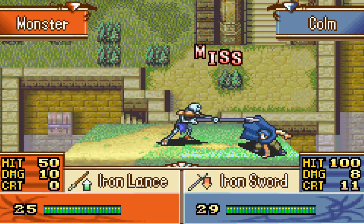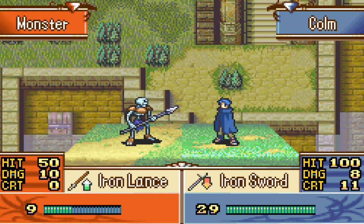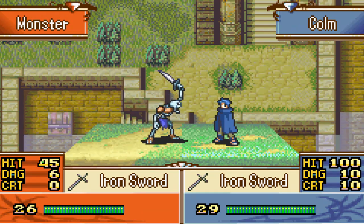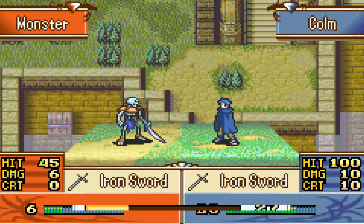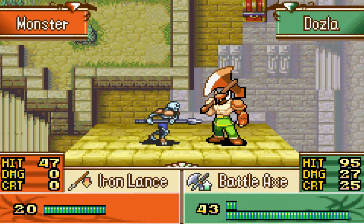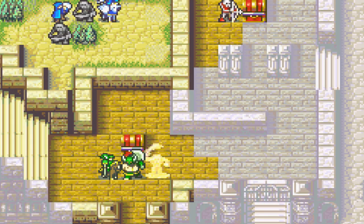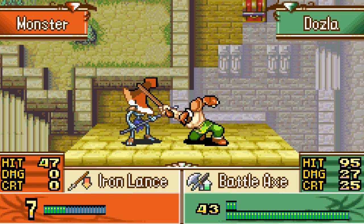Thank god Colm dodged that — I probably shouldn't have put him straight into the line of fire, that wasn't the smartest plan. But he manages to dodge the hit. Relying on hit ratio is definitely something that no one should care about in Fire Emblem because it's never right and it never helps you. Dossler over there is going to do a good job because he is a berserker — he doesn't take much damage from these weak units.